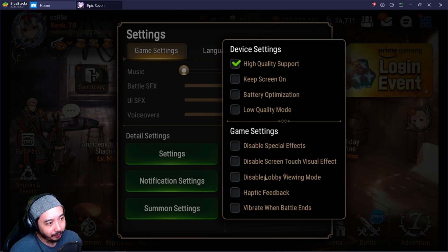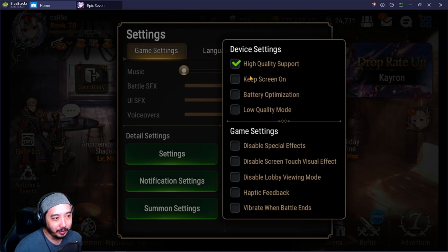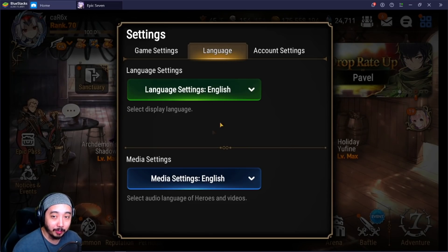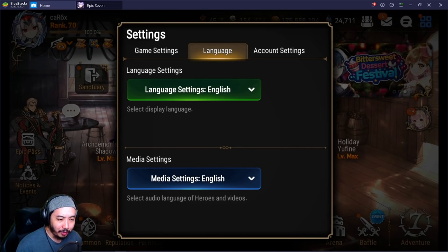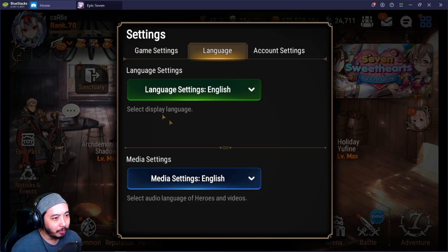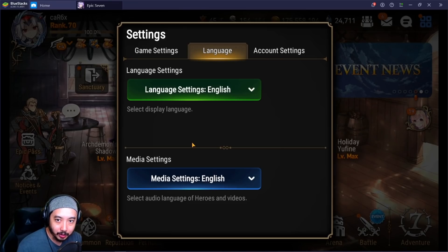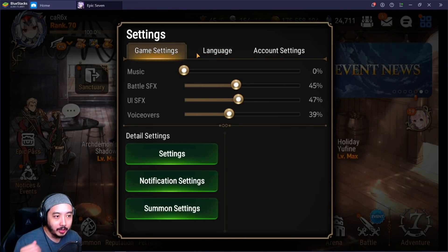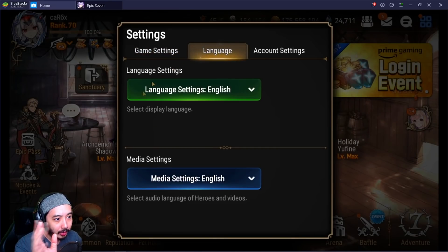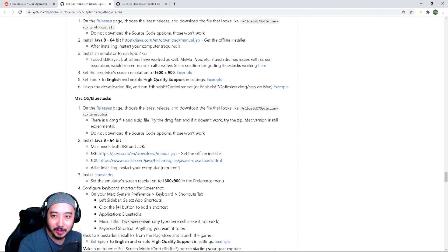If you want the optimal settings I run, keep everything else unchecked — high quality support on, everything else off. This is also very important: make sure your game language is set to English. I'm not sure if Fribbles specifically stated whether it needs to be language or text, but go ahead and make sure both are on English. You can change it back to your preferred language after the scan. Recap: 1600x900, high quality support on, English language.